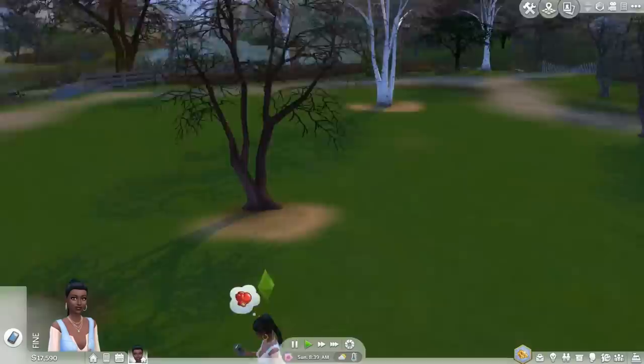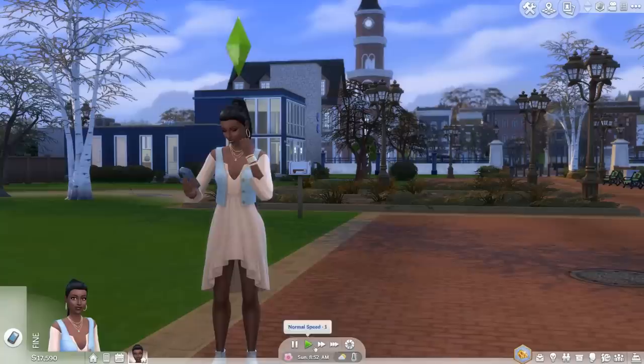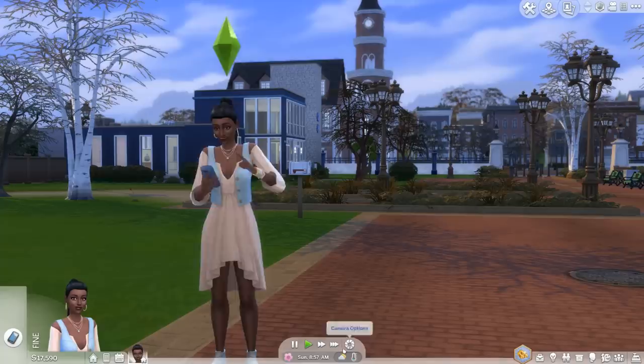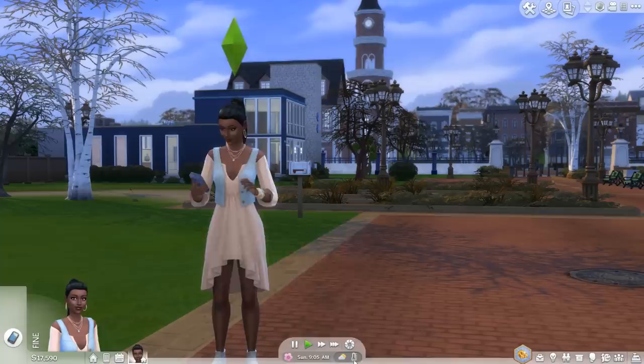To explain the UI: you can pause the game, play, go at a fast speed, or use ultra speed which runs at three times pace — handy when your sims are at work and you can't control them. There are camera options for taking screenshots and video capture, and you can also see the time, season, and weather up here.